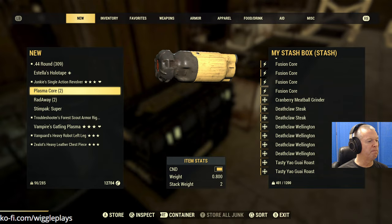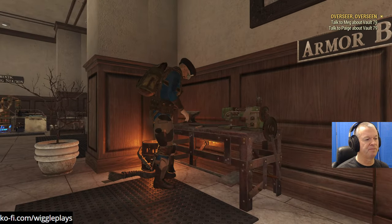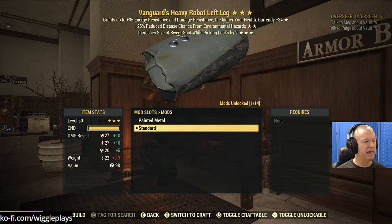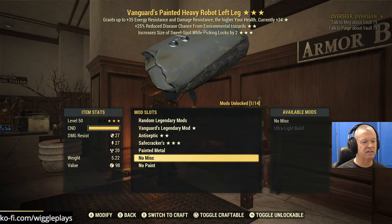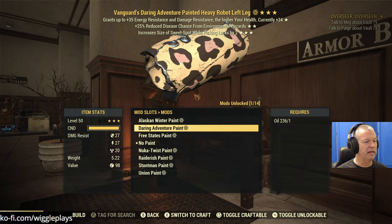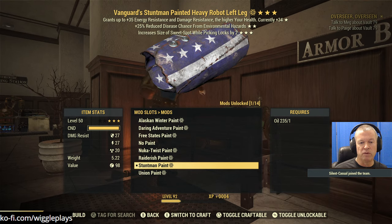Oh, that's something I should do - I didn't actually look to mod my armor. Let's see about modding the armor. The chest I'm sure we can make better. Did I upgrade the backpack to max level? Yes. The leg - we can make it painted for an extra 10 energy resistance. And ultra light is extra AP. Let's do a Garish paint job - Stuntman Paint. Shovel would have been fun - I love shovels, they're not that strong but a shovel would have been fun.